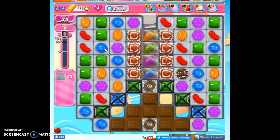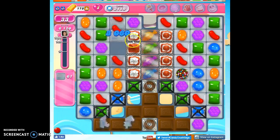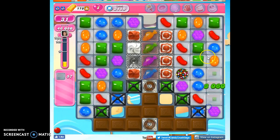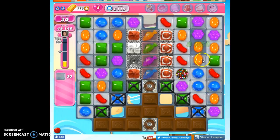So here's my goal. I'm going to try to open as much of this frosting as I possibly can before I open up the licorice cages. What I'm hoping that will do is give me the opportunity to create some space so I can make some specials to help me against the onslaught of the chocolate.